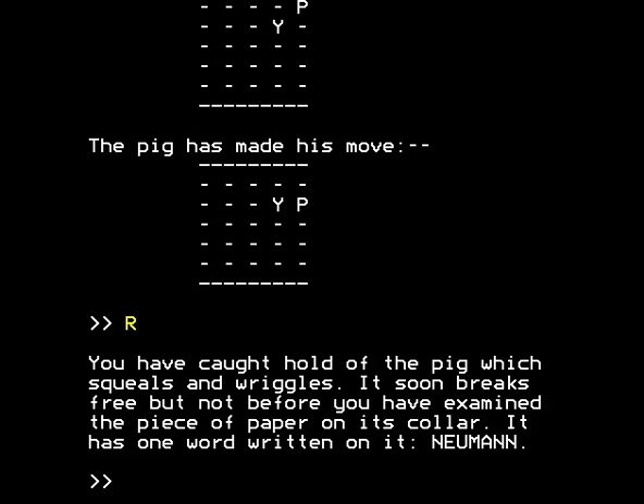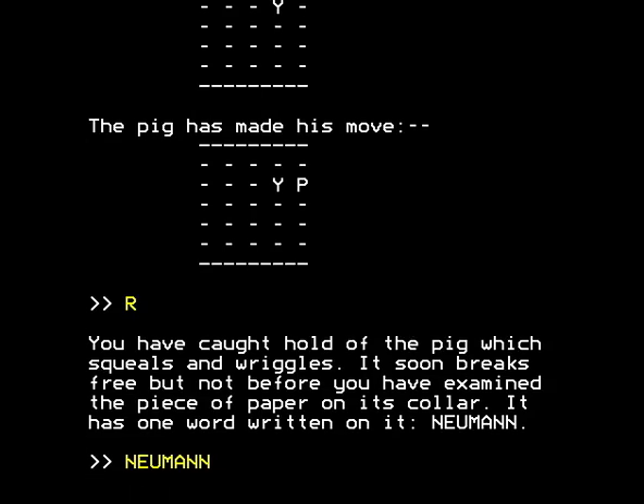Anyway, Neumann — or Newman — is what we discover written on the piece of paper attached to the collar of a pig. We are still trying to get out of jail, and what are we to do except try typing 'Neumann'? Because there's nothing else we can do and nowhere else we can go. So we type Neumann.